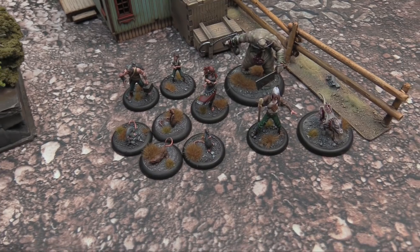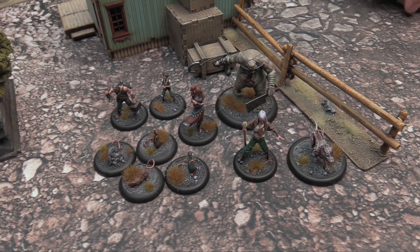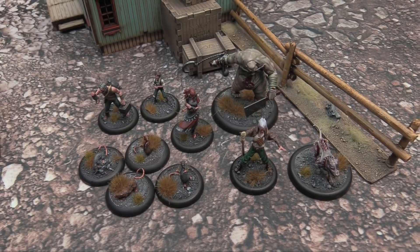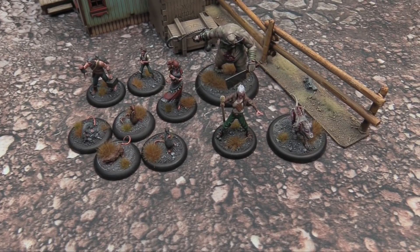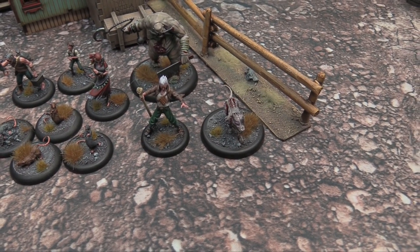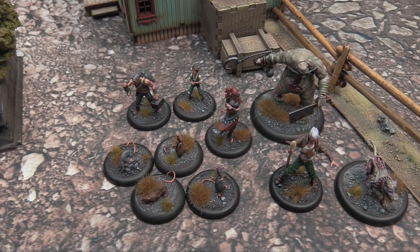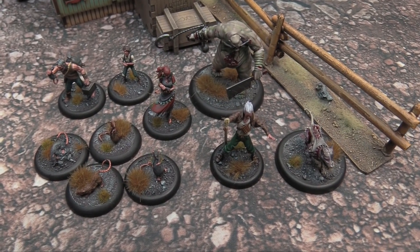Here's my crew for the Soul Stone match. We've got Hamlin, his upgrades are the Piper and Plague Pits, and Useful Vermin — so each turn he can sacrifice Vermin to create scheme markers, which is super handy. Then we have Nyx, his henchman, who has Hollow and Infectious Melodies. We have big old Killjoy with Oathkeeper, an Obedient Wretch, a Ratcatcher, and a single Stolen. That's my 50 Soul Stone crew for Hamlin.